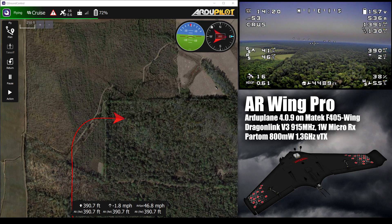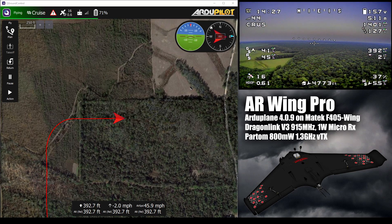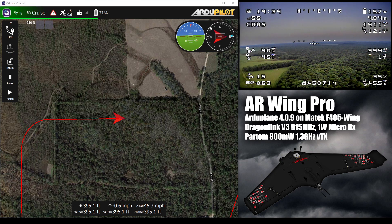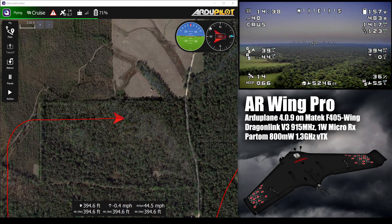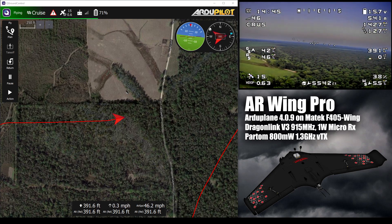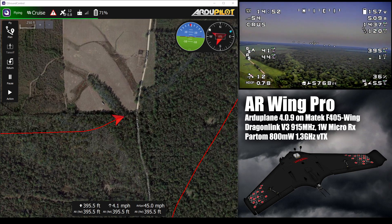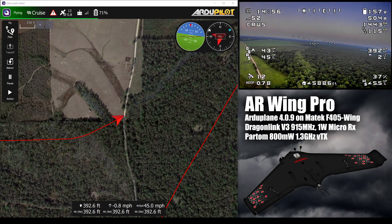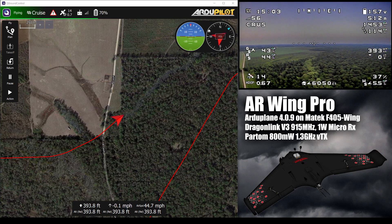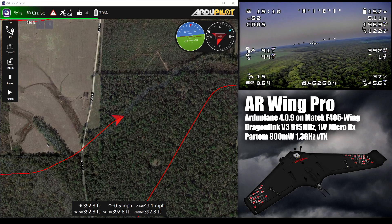Theoretically we should be able to get close to 2 hours in the air. But that's a theoretical rating for that battery — 2,500 mAh per cell. They're the NCR 18650 GA cells, so more realistically around 3,000 milliamp hours per cell is about the most you really want to rely on, maybe even slightly less. So I kind of treat this pack as roughly a 9,000 milliamp hour battery. More realistically I'd say we probably have about an hour and a half in the air with a little bit of reserve — more than enough.